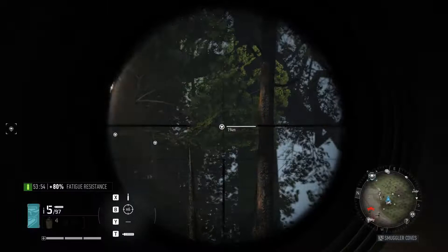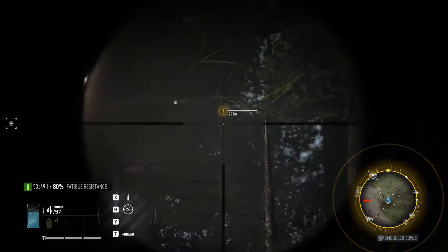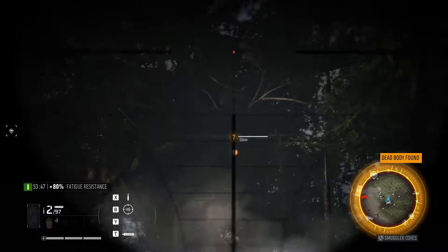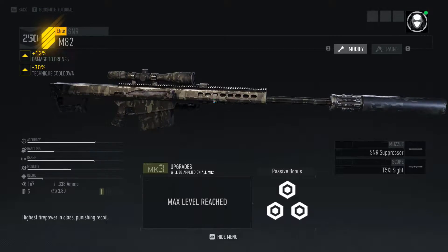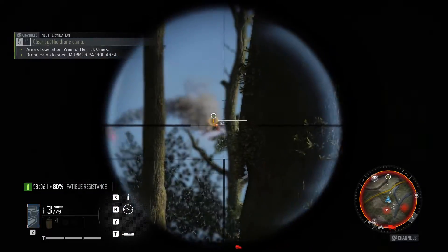I prefer going out at distance, like 200 meters or even farther than that, and I'll generally take them out with a sniper rifle. In this case, I prefer using the M82 because it's a semi-auto 50 caliber sniper rifle, so I can generally take out two drones at once.